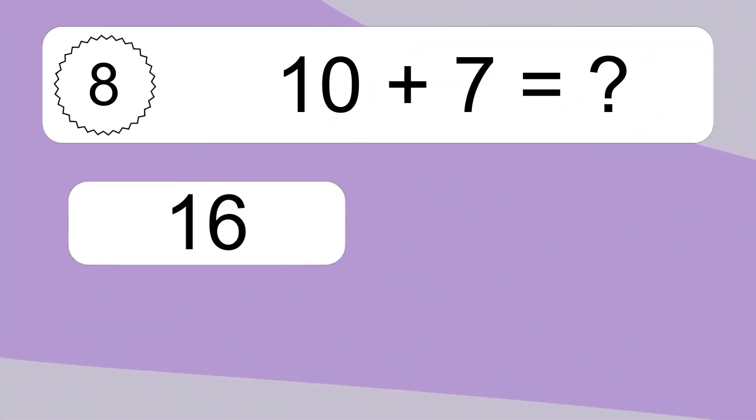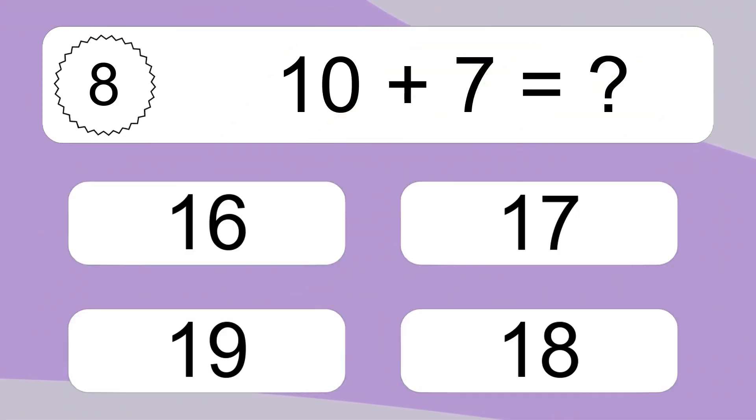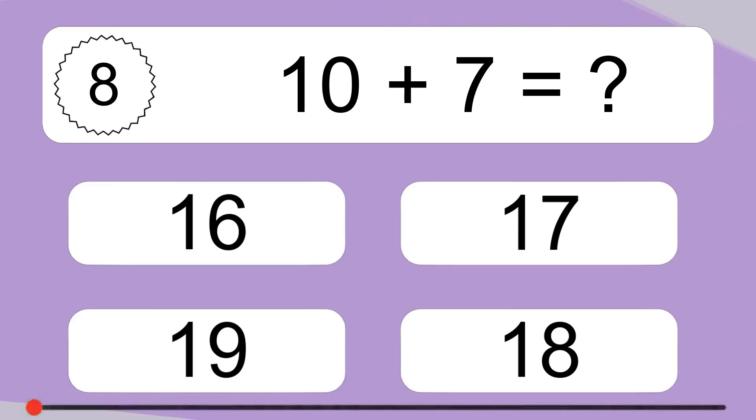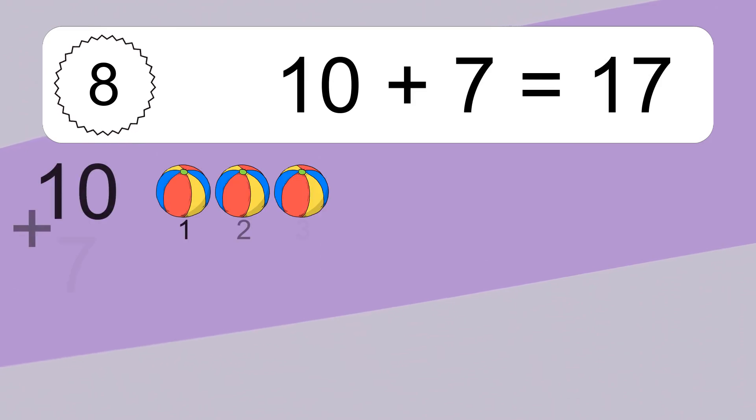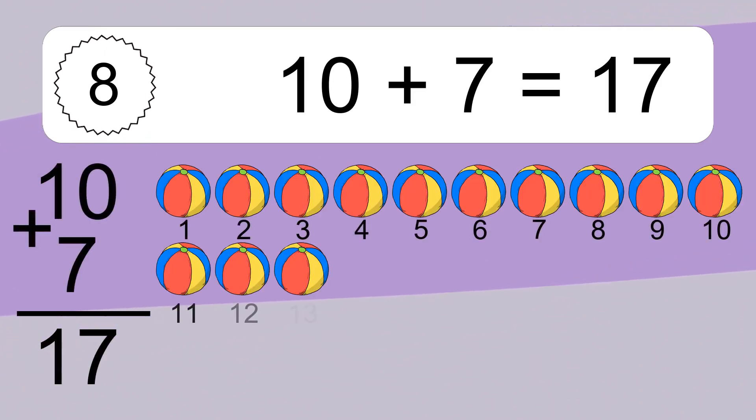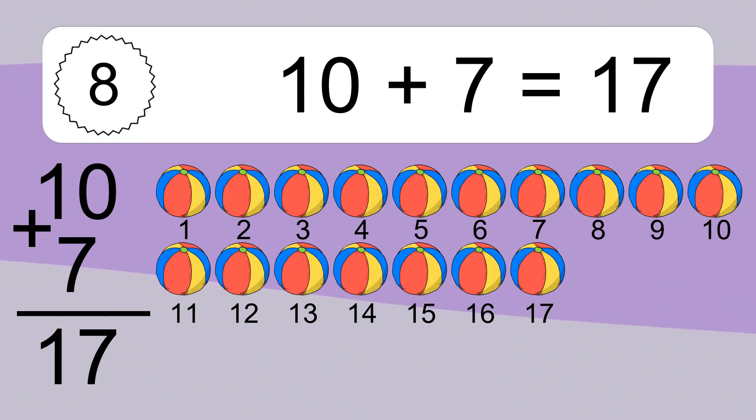10 plus 7 equals what? 10 plus 7 equals 17. 1, 2, 3, 4, 5, 6, 7, 8, 9, 10, 11, 12, 13, 14, 15, 16, 17.